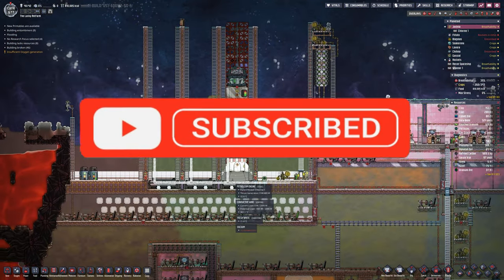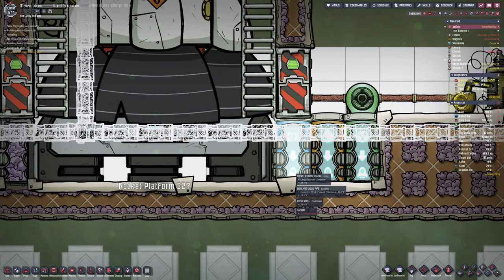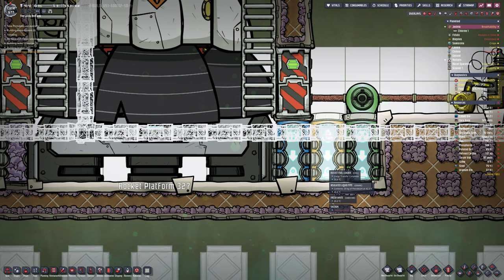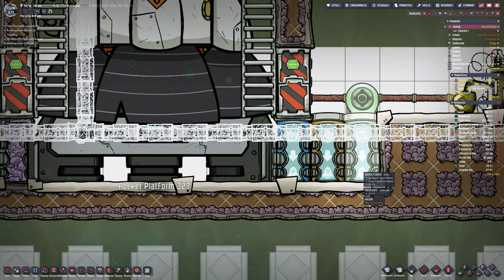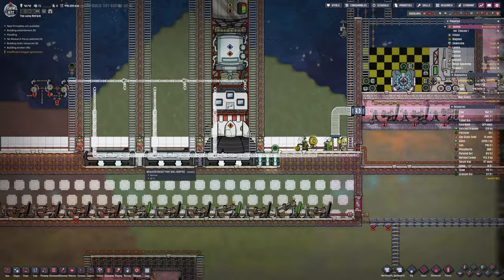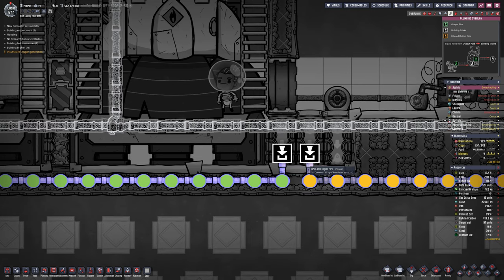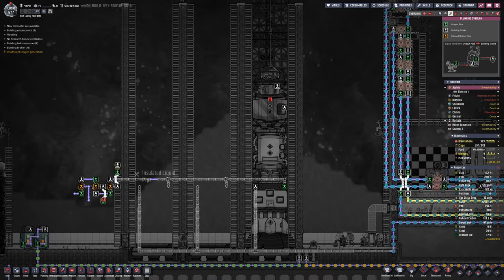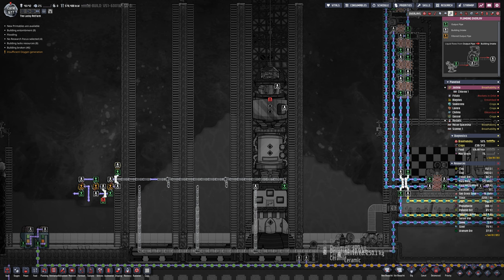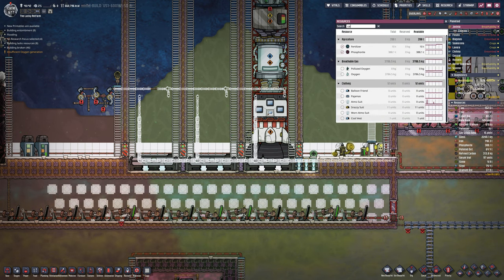Moving over to the rocket area, there's been a giant rework — I've started using the rocket loaders. Now I understand how they work. All you need is one rocket loader for the fuel, one for the oxidizer, and one for rad bolts if needed. There are plugs that go in between — I'm using the insulated ones. All you have to do is plumb the oxidizer into the oxidizer loader and the fuel into the fuel loader, and as soon as the rocket lands, it gets loaded up. You don't have to have the pipes go into the various different ports. That's massive — I can't believe it's taken me so long to realize that.